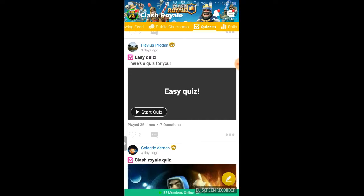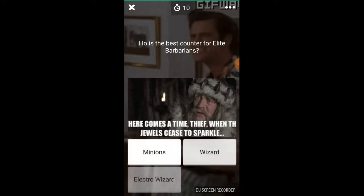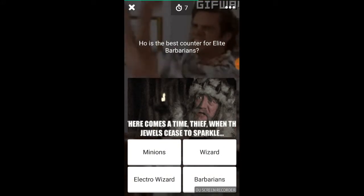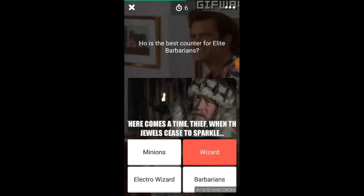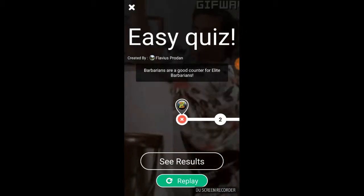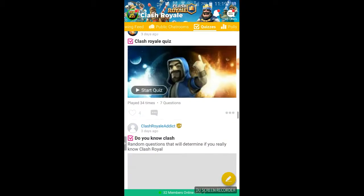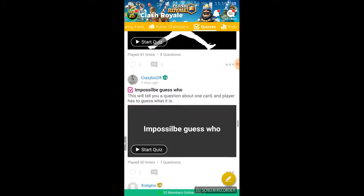Let's do the easy quiz — seven questions. Number one: who is the best counter for elite barbarians? Wizard. Wizard is good too — send him in the back behind all of them. Man, I'm not really good at this.